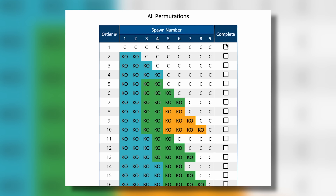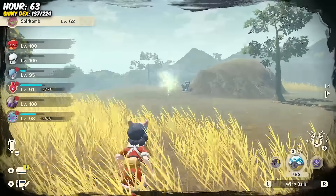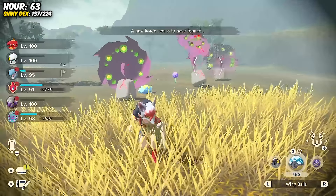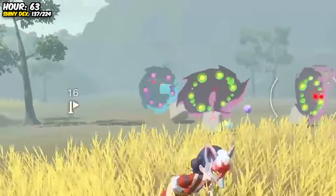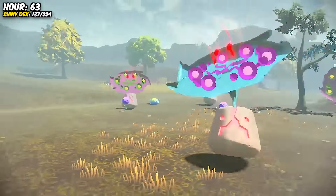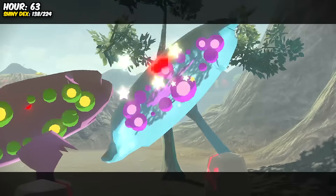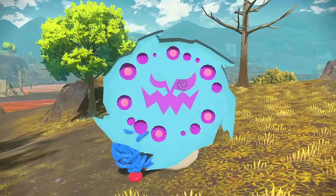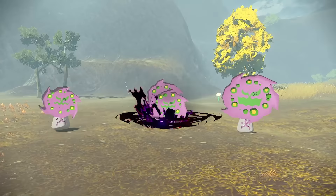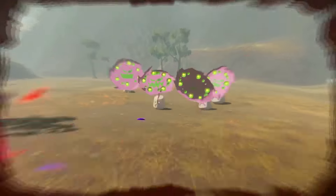After only around two hours of using this method, I got exactly what I was looking for — a Shiny Alpha Spiritomb! That is one of the best Shinies ever, just look how sick that looks — and it's an Alpha! There was a Shiny Alpha Spiritomb in only the ninth permutation on this checklist. Spiritomb is an evil Pokemon to clear out because of how aggressive it is, but thankfully we could finally move forward.